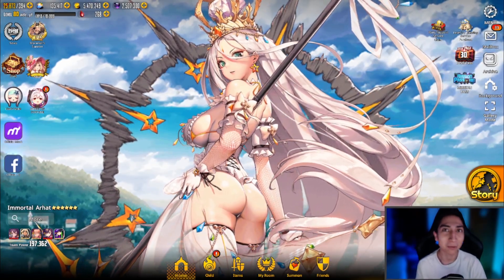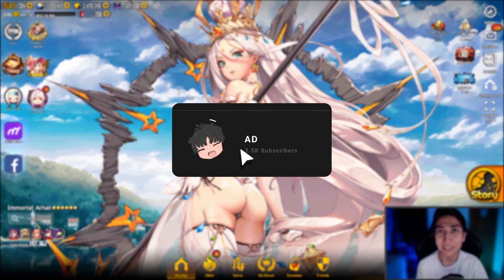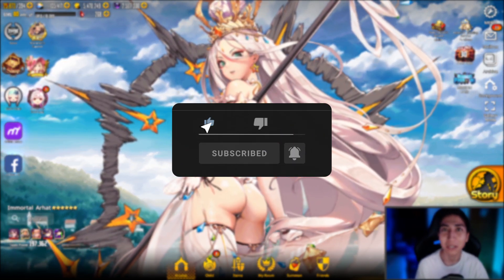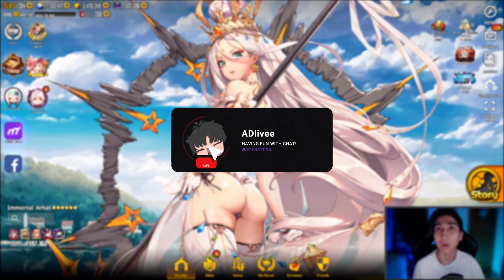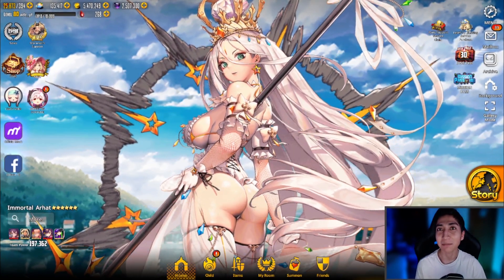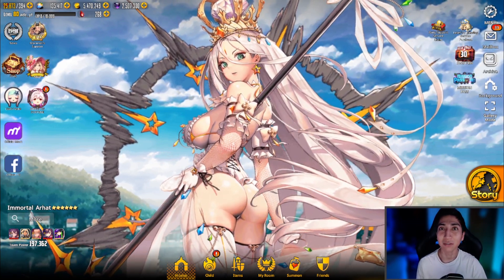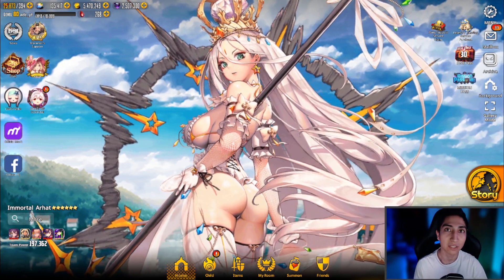What is up guys, Anthony here back with another Destiny Child video. In today's video we are going to be summoning for one of the two newest characters here on Destiny Child Global — of course being Maupin and Bradamante. We're only going to be summoning for Maupin in today's video, and summoning for Bradamante in the second video of the summoning series for these two new narrative dungeon units.